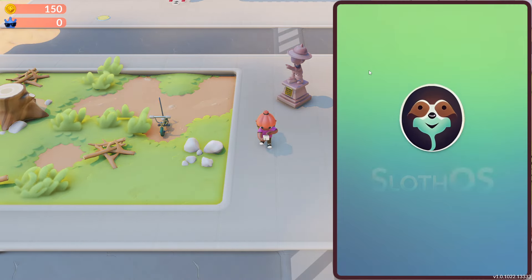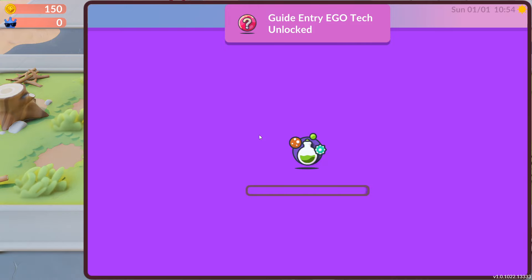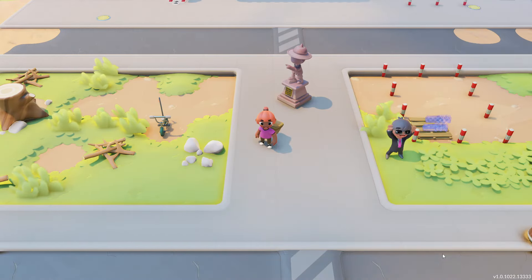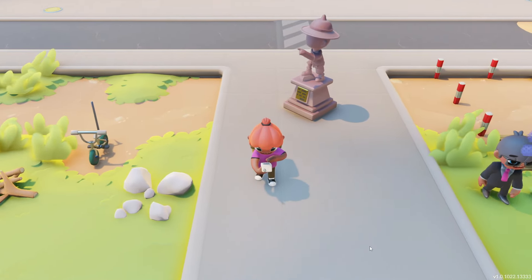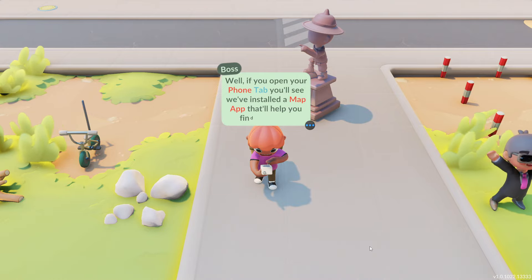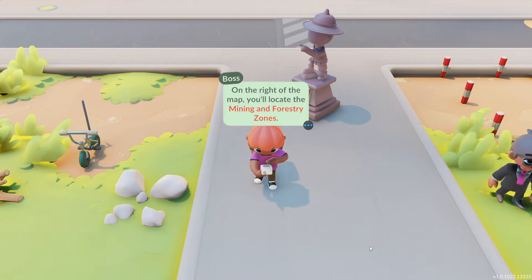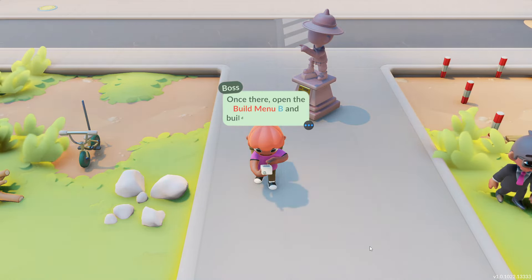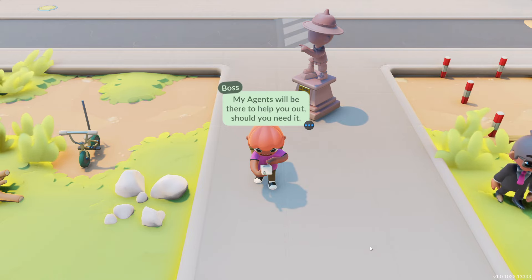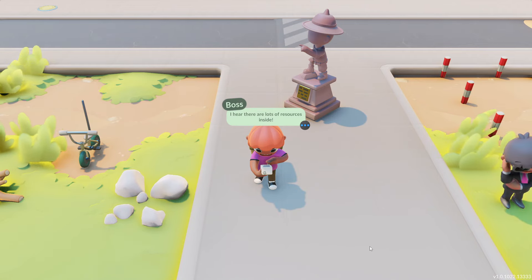Let's buy this pack. This is really cute. Starter Industry Pack — I wasn't sure if I could hover over those and see what they are. You've purchased a Starter Industry Pack. Open your phone tab and you'll see a map app that'll help you find your way around. On the right of the map, you'll locate the mining and forestry zones. Once they're open, hit the build menu — B — and build your items. My agents will be there to help you out. Don't forget you can go inside the mine; there's lots of resources inside.